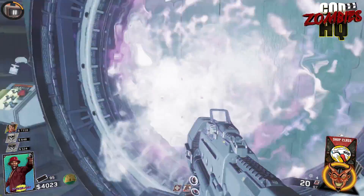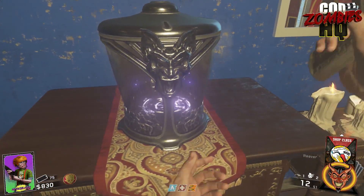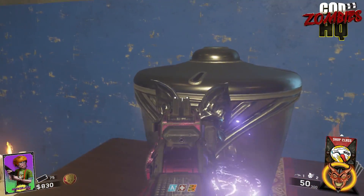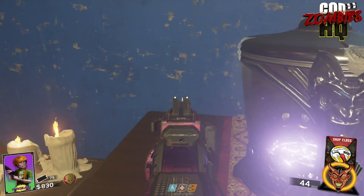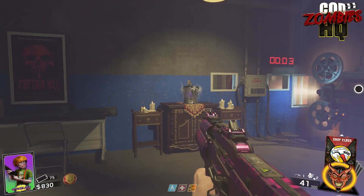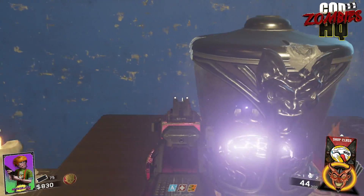Moving on to our number two spot — the box inside the Pack-a-Punch room. This object has perplexed players ever since Zombies in Spaceland was first released. It seems like it should do something: it's fully animated, prominent, and stands out inside the room. But no matter how many times you hold down your action button on it, beat the easter egg, do any other side easter eggs, or shoot it with certain weapons, nothing happens.